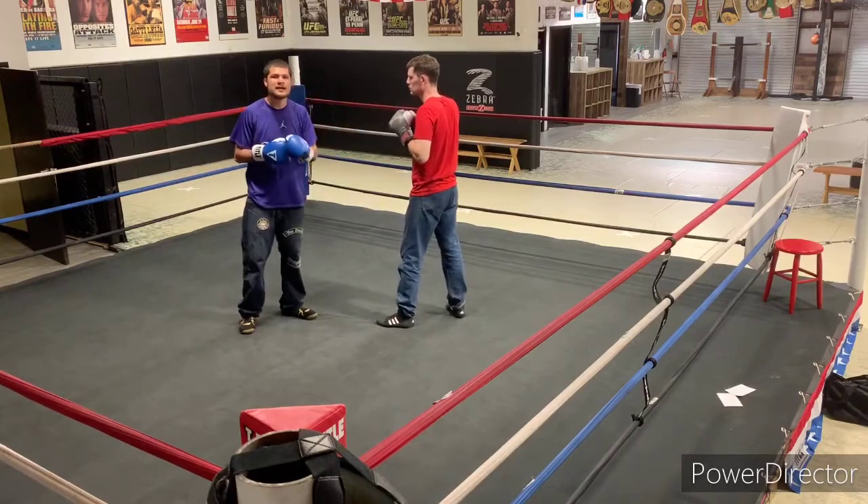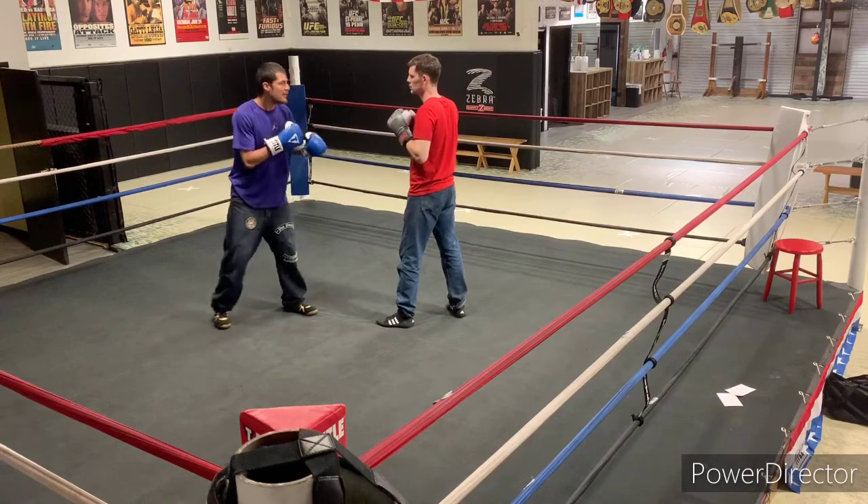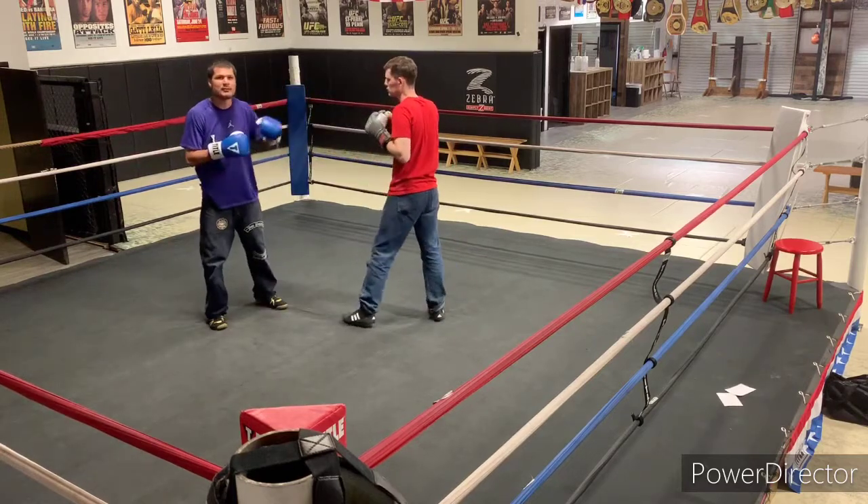That's what Hooker kept beating him with — right hands, especially when Alex jabbed. Slip, come over the top with that right hand. That's the same thing I think Sonny should do, because he's the taller fighter. At 6'1", he should let Alex come forward. When he jabs, slip — boom — beat him every time with that straight two.